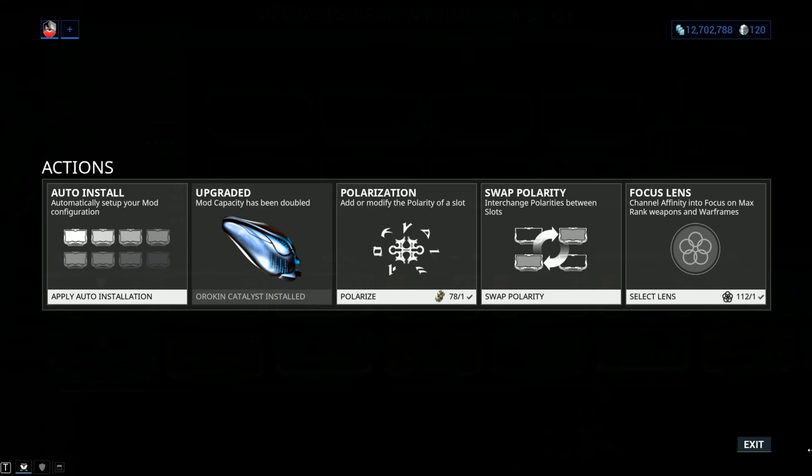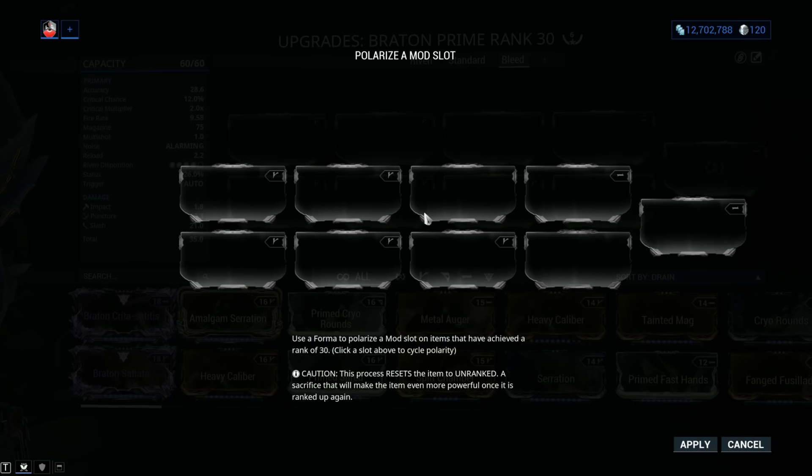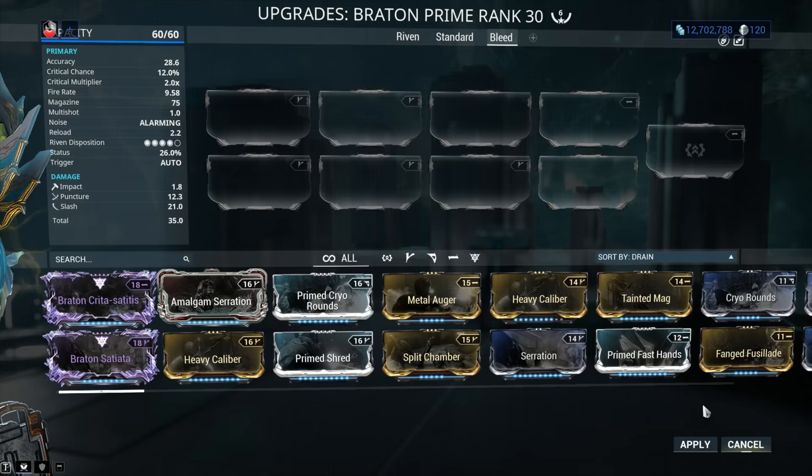My weapon has been Forma'd a total of six times, but for the weapon build I'm recommending, you're not going to need more than two Forma. I recommend you simply slap on V-symbols — two V-symbols and a dash, or three V-symbols depending on the option slot you're going for. More on that just a bit later.